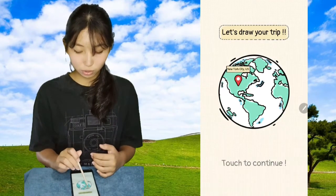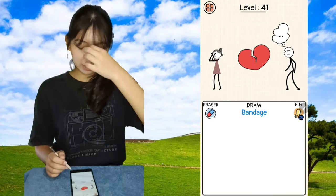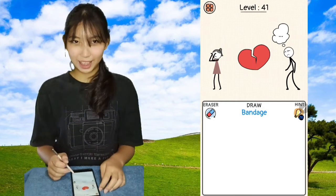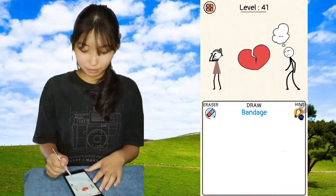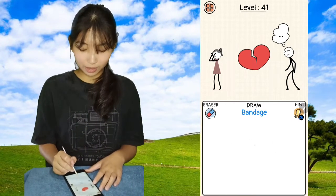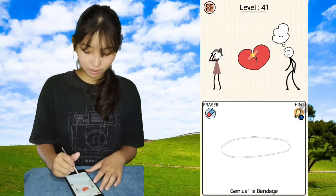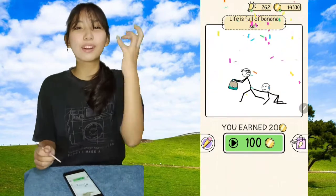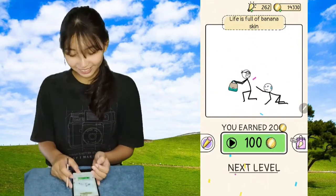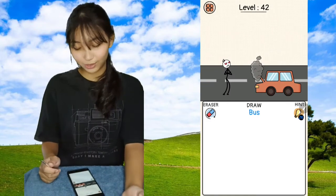We are in New York City, US. NYC people draw bandage. This is what a band-aid is in my mind — so it looks pretty much like that. But I'm not done! I need to do that and a plus sign. That's what happens if the AI is too nice.